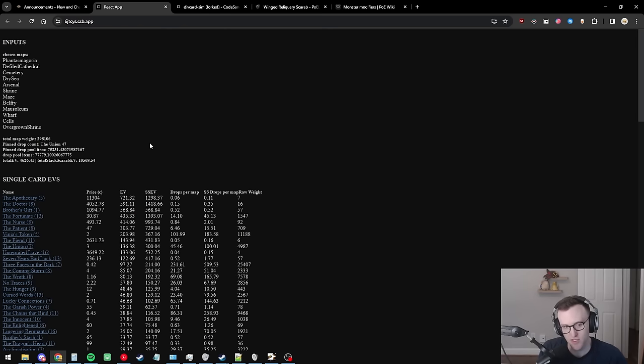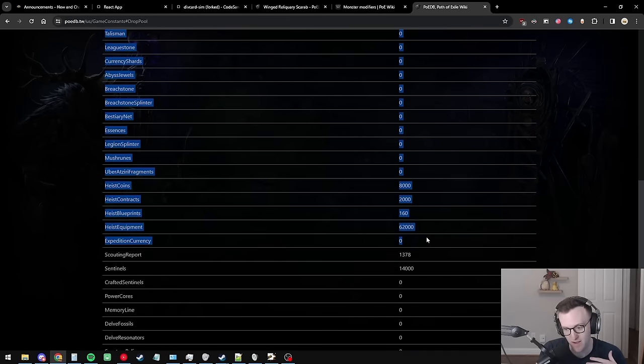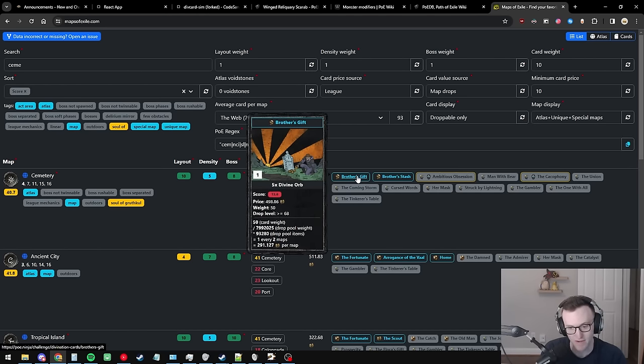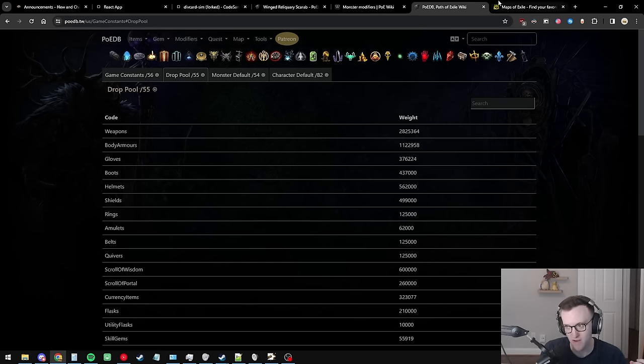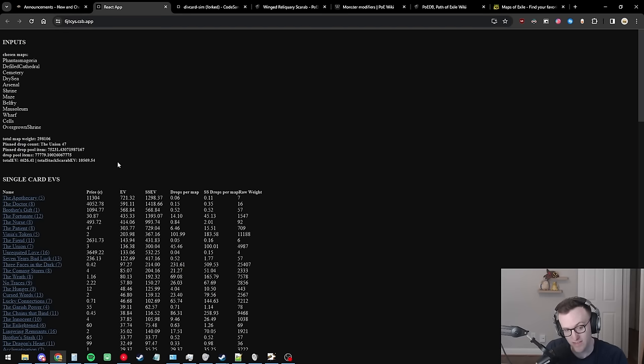You're heavily incentivized to favorite 12 different maps all giving very good cards. A guy in my Discord named Body Pillow built a program that outputs all the different div card combinations and gives us the best combination of maps for the Curation scarab. The first thing to understand is that it's much more important to add more eligible cards than to worry about diluting the pool — your card expected value goes way up by just adding more eligible cards.